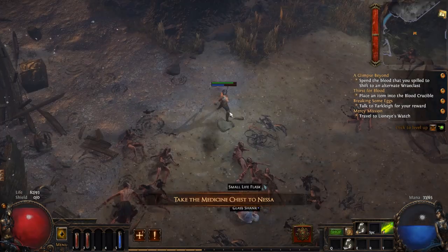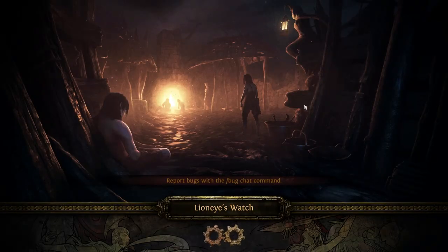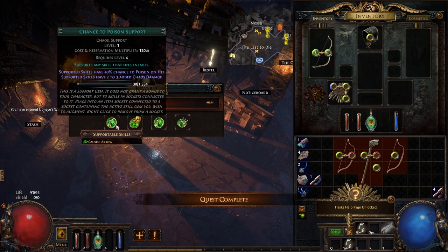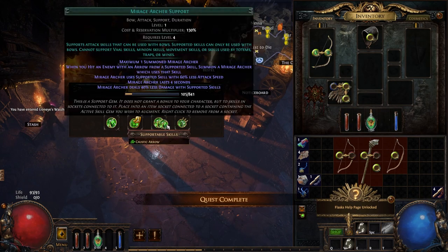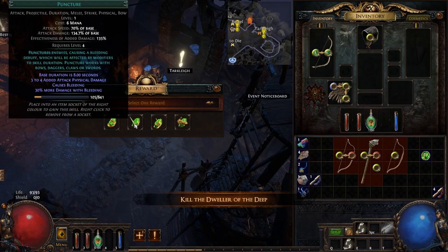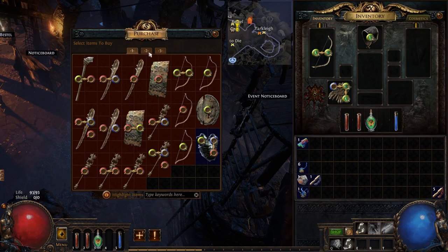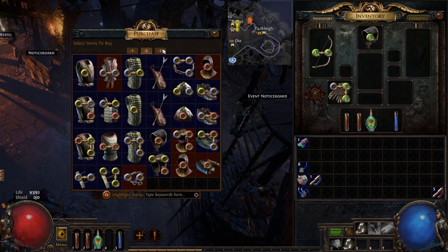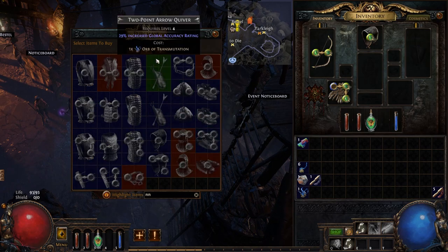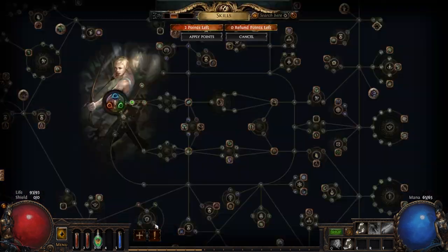Open the teleport or log out — however, logging out on league start day may be risky as you may be placed back into the queue. Talk to Nessa and get the Quicksilver Flask, then get Mirage Archer from her. Talk to Tarclay and get the Puncture gem and also take Dash. Scan his inventory for any 3 green links. Link Mirage Archer and Caustic Arrow together. If you already have a 3-link, add in Pierce Support.